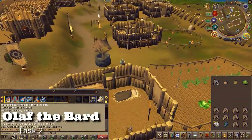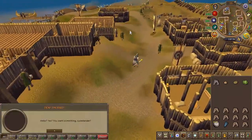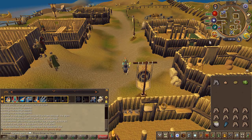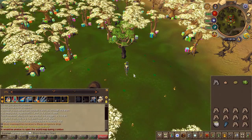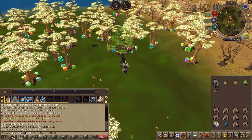Next, speak to Olaf the Bard — he is just outside of the Long Haul. Choose the first chat option. Then head to the swaying tree located here on the map.